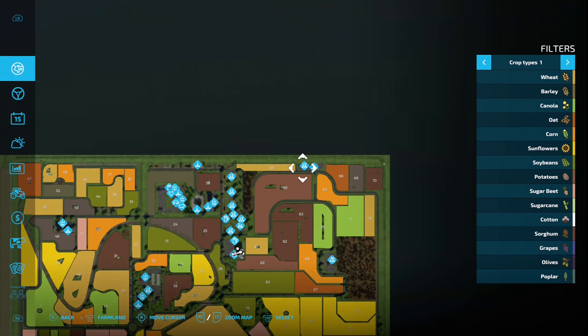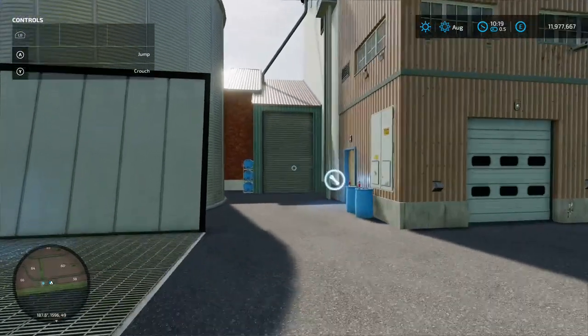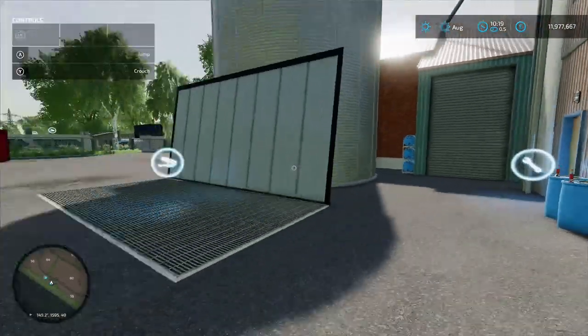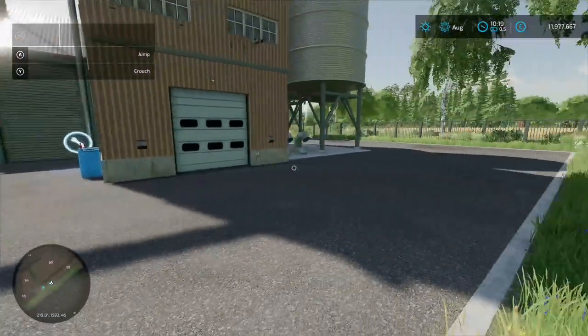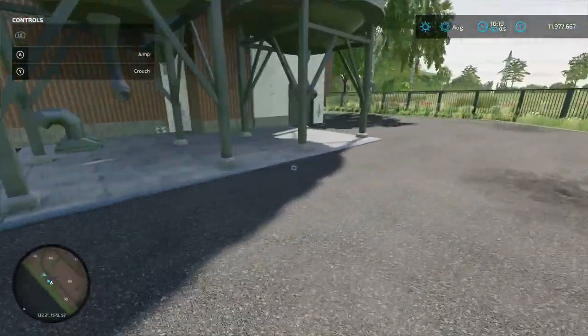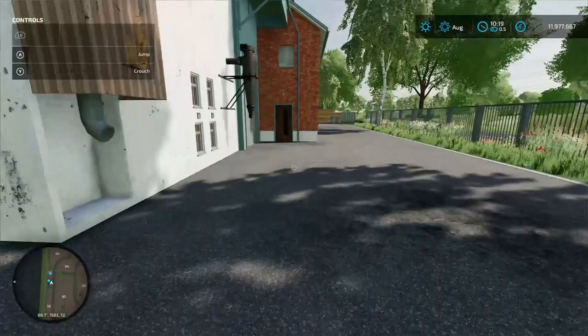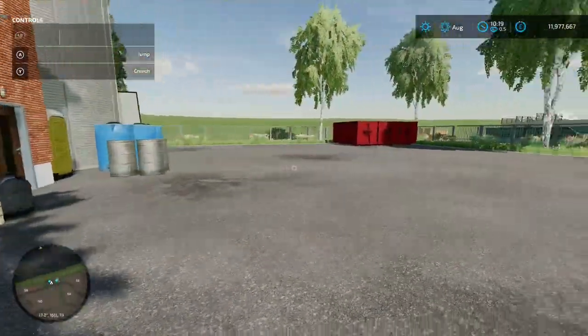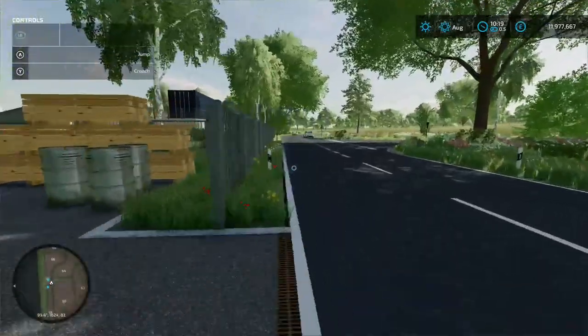Up at the last area at the top is another production chain — could be a grain mill — 96 grand to buy. Loading-in point is there; the pallet spawn point should be there but there are no hatch markings, which is a bit odd — a couple of things aren't clearly marked out.